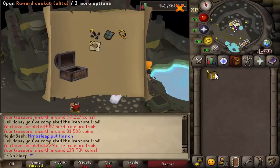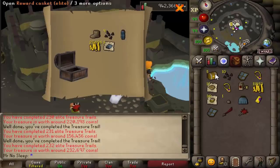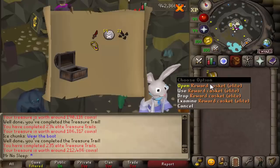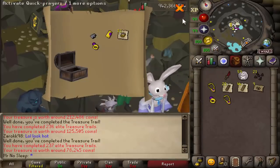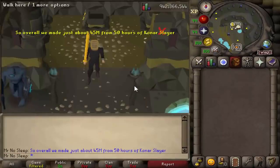Now we're going to see if we get any luck from the nine elite clue scroll caskets. A lot of ornament kits from the hards and elites, but sadly those are just not worth anything. I did manage to get a giant boot though, which I never knew existed until now - makes for quite the hat, kind of looks like a burnt loaf of bread, but fashionscape is fashionscape. Finishing the openings here, a lot of 200ks and 100ks and unfortunately still nothing major from the elite clues, but we did get the gilded and the boot so I'll take it.